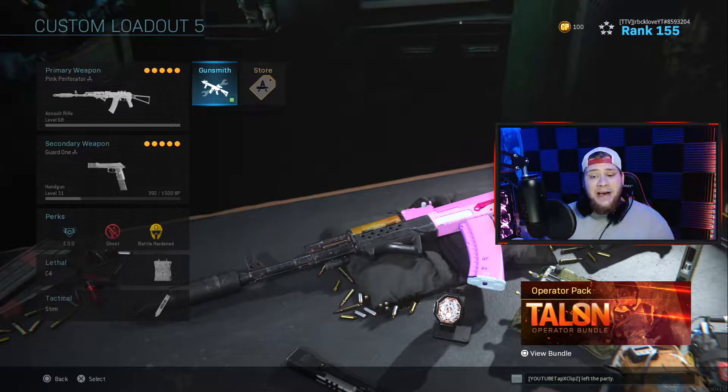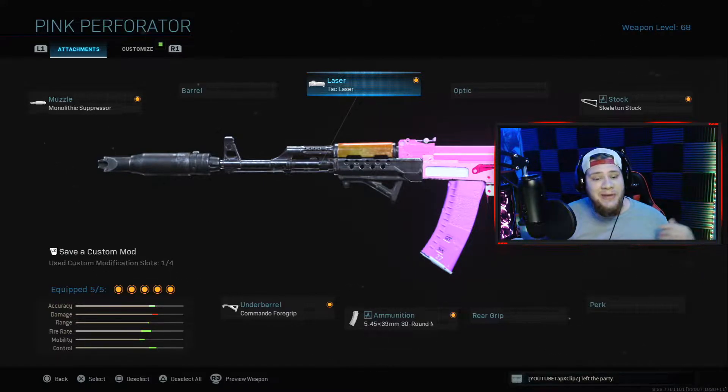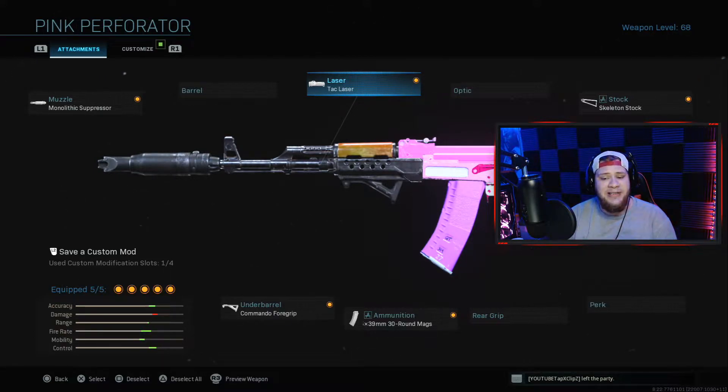Alright guys, so the class that I'm gonna be using in today's video is right here on screen. We're gonna be using the monolithic suppressor, tac laser, skeleton stock, 30 round mags, and the commando foregrip. These attachments are gonna give me the best class setup for staying off the map while also being able to rush and stay very consistent with my ADS speed.